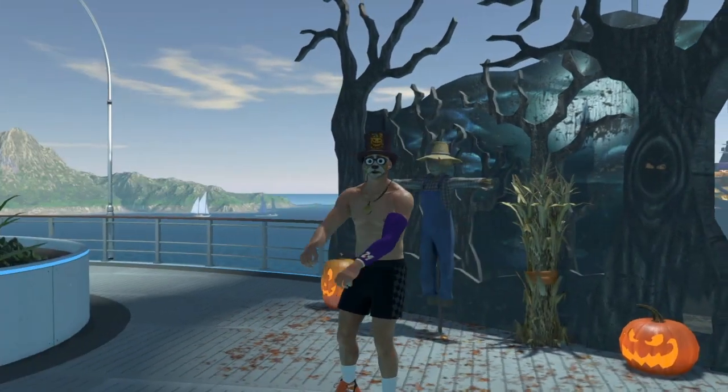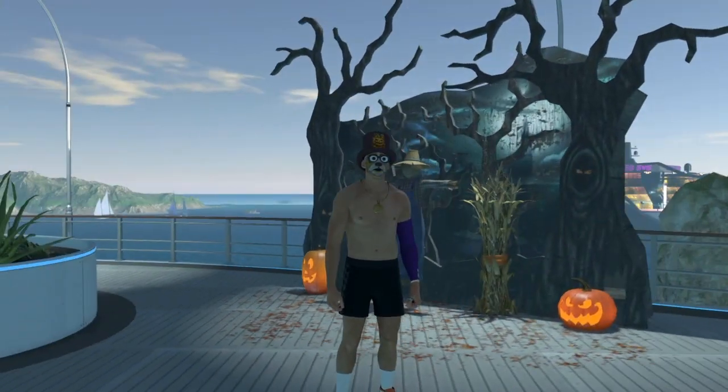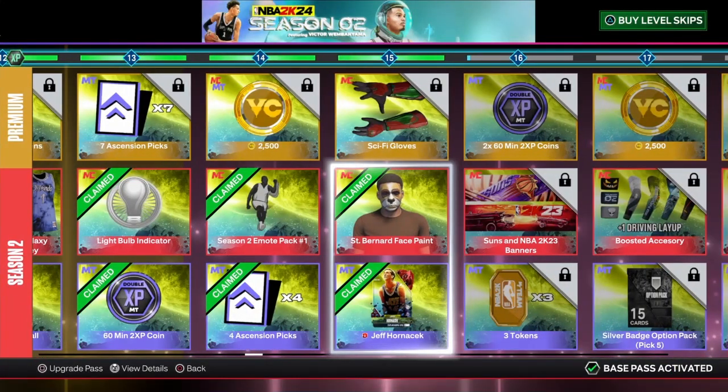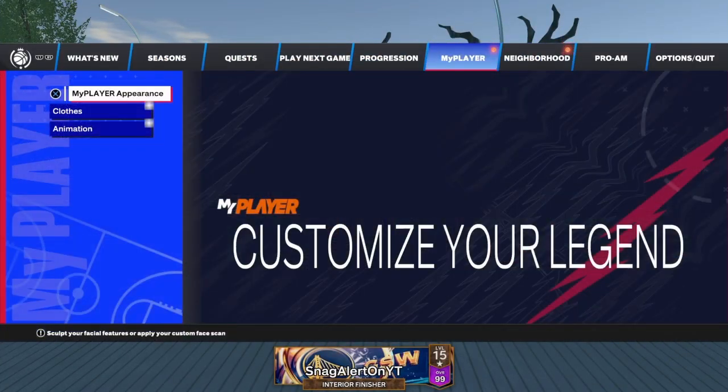Look at this face creation y'all - I know y'all mess with it. I'm about to let y'all know how to get it. Go to Rewards, you gotta hit level 15 to claim it. Right here it says St. Bernard face paint. Yeah, you gotta hit level 15, and then I'll show you how to put it on.